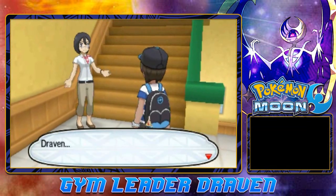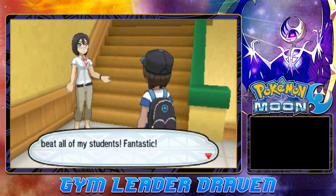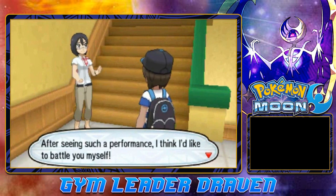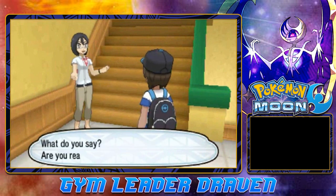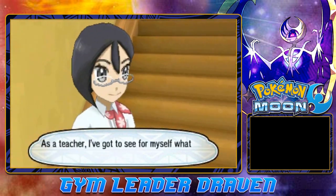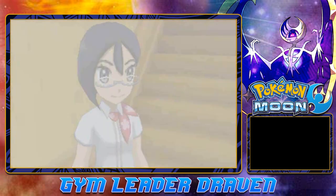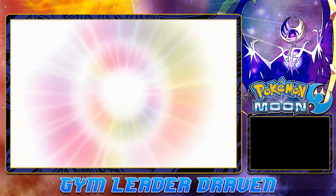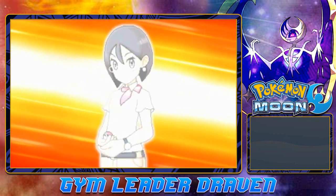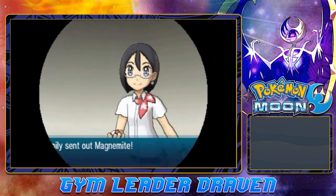Here is the professor - or principal, whatever she is. 'Draven, I can't believe that you beat all my students. Fantastic. After seeing such a performance, I think I'd like to battle you myself. What do you say? Are you ready to take me on?' I'm always ready. 'As a teacher, I've got to see for myself what you did to beat all four of my students.' Okay so here we go - we're ready to take on Teacher Emily. She does have two Pokemon ready for us.